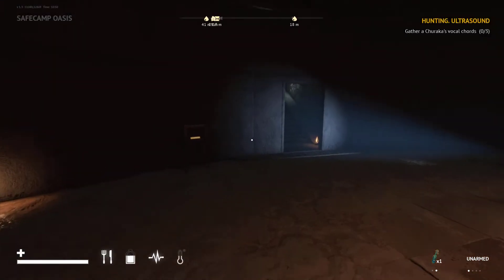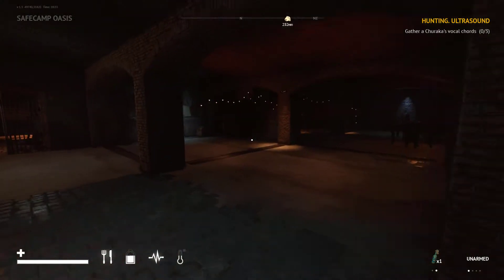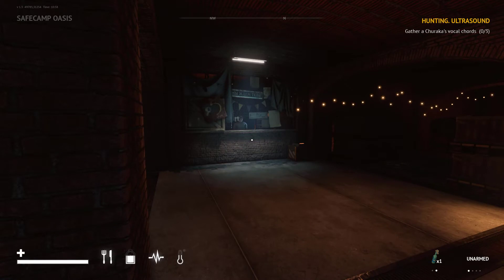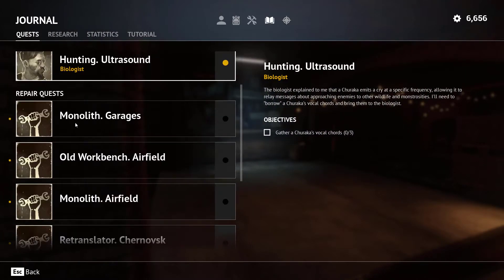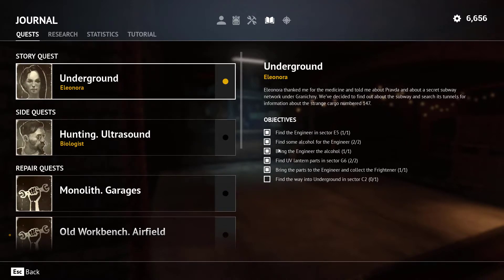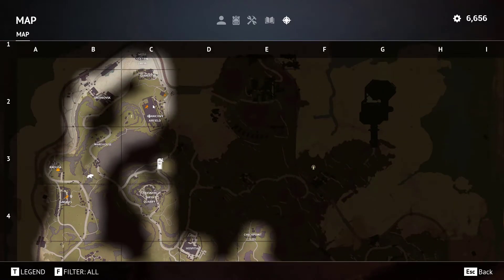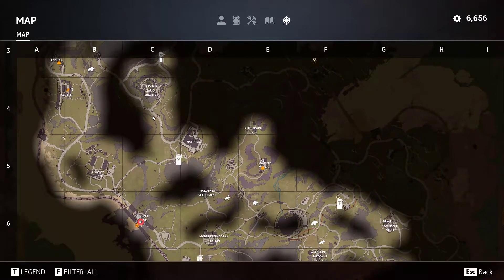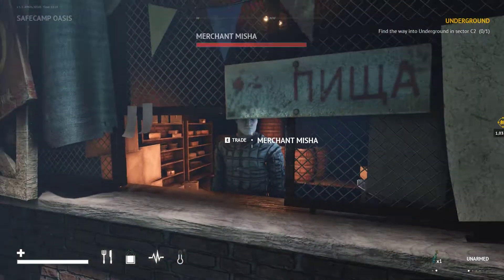Hello and welcome back to the channel and welcome back to some more Desolate, where I've been busy crafting. We're going to sell a few things — mostly food and meals — to earn some money, check what the trader has, and then go around and complete all of these repair requests. After that, we're heading into the underground, the secret layer up in sector C2 near the airfield. Let's double-check our box of supplies.